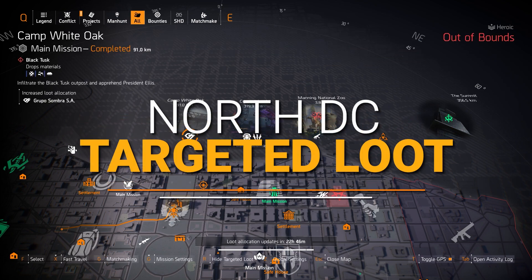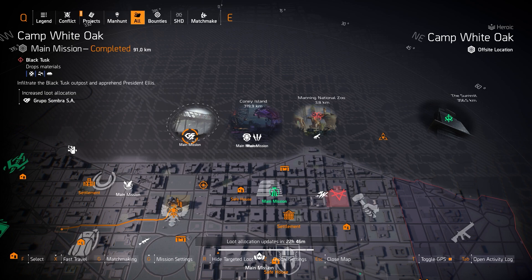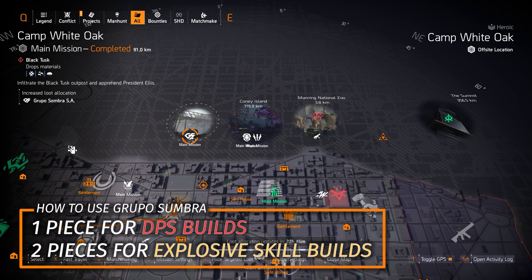Alright Agents, over here on the north side of DC, we've got Grupo Sumbro at Camp White Oak — one piece for DPS builds and two pieces for those explosive skill damage builds.